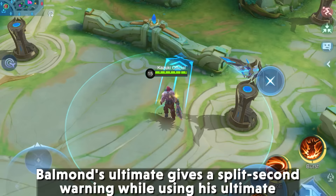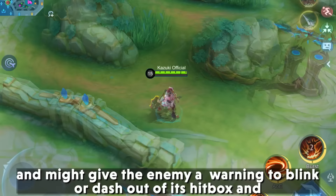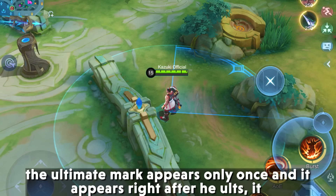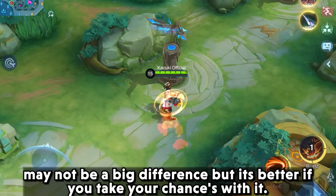Balmond's Savage Point Guard — Balmond's ultimate gives a split-second warning while using his ultimate that might give the enemy time to blink or dash out of its hitbox. This effect applies to all of his skins except the Savage Point Guard skin. The ultimate mark appears only once and appears right after he ultimates. It may not be a big difference, but it's better to take your chances with it.